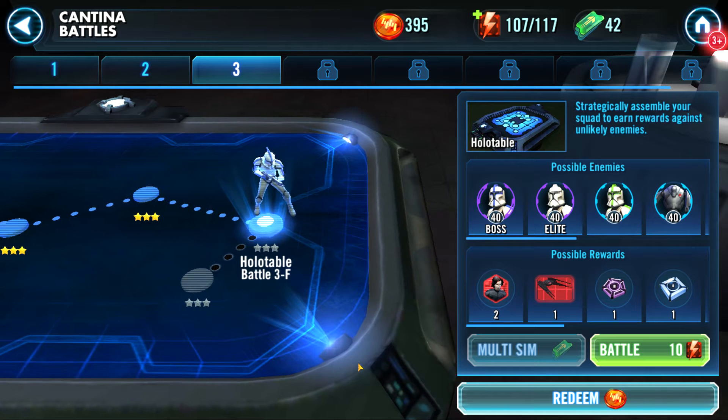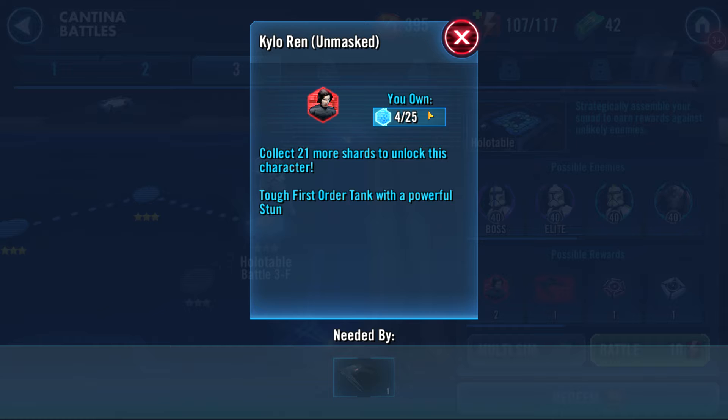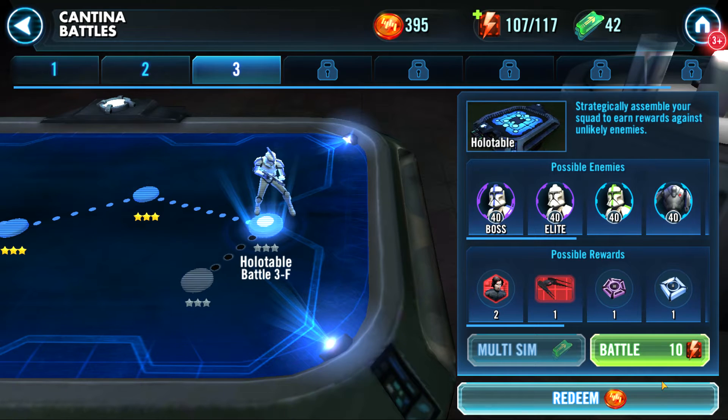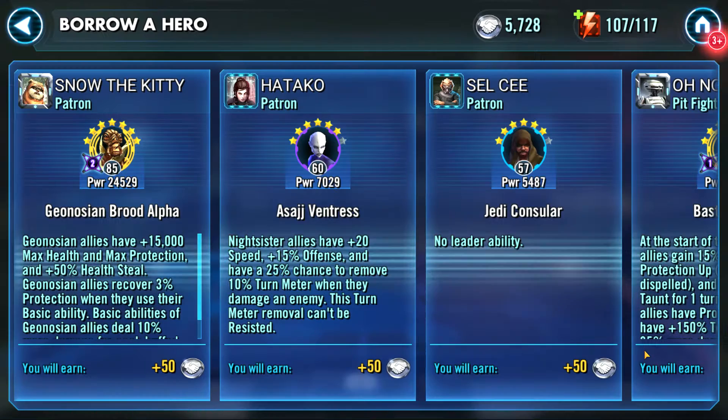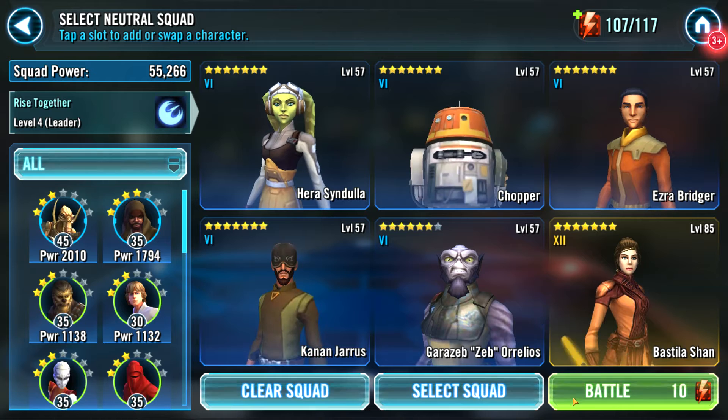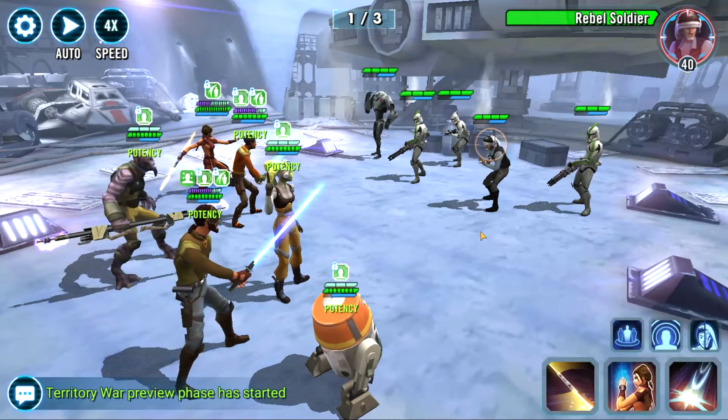Here we are at Holotable 3F. This is probably the best node in the game. You get Kylo Ren Unmasked, who's a really powerful First Order character, and then you also get his ship, which is a really good ship. This node right here is probably the best one in the game. I'll use my Bastilla. Definitely a really good node here. Good First Order team if you're looking for a First Order team - this is definitely a good node to farm.